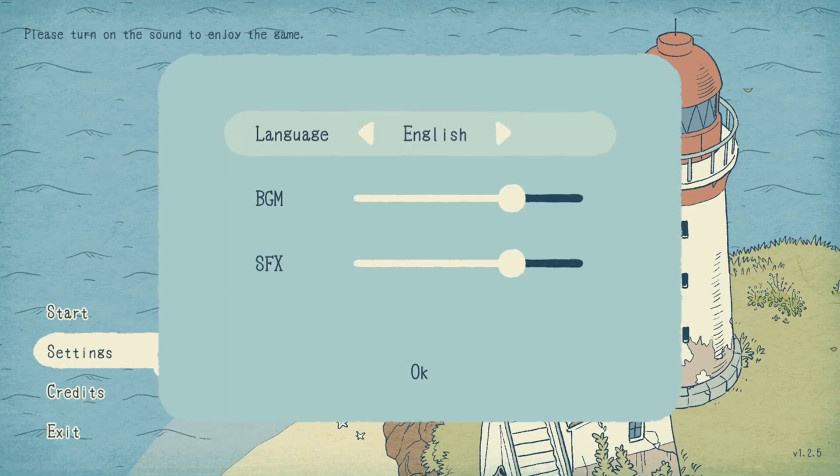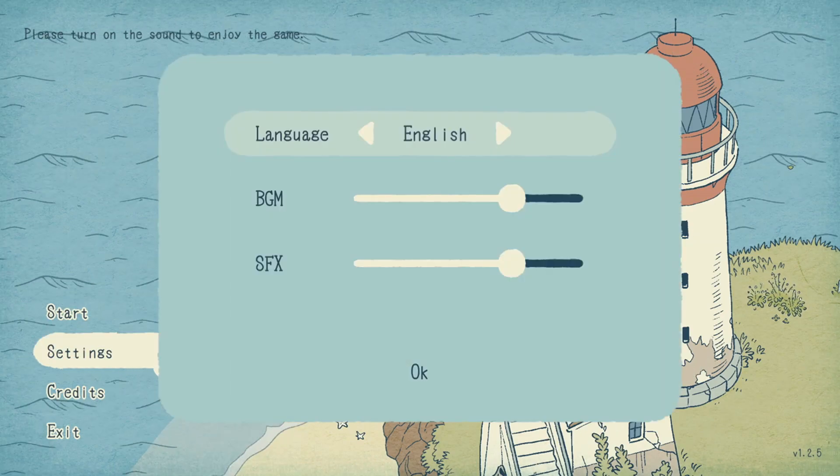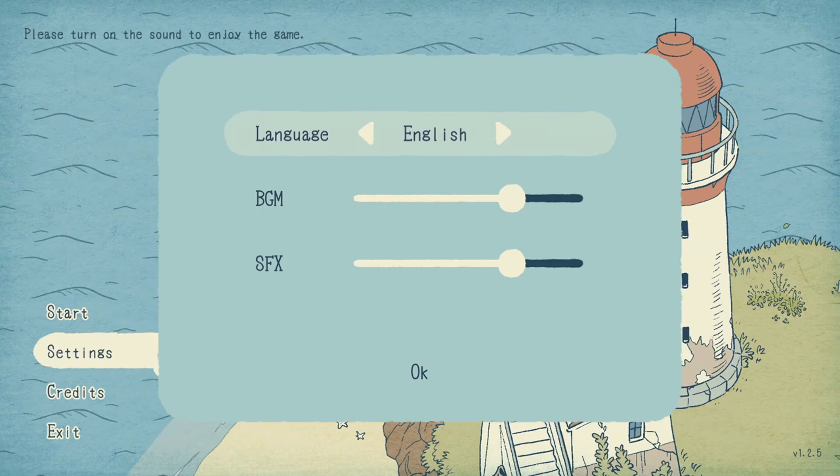Let's click settings just to check the settings out. We got language settings, we got background music, and sound effects.